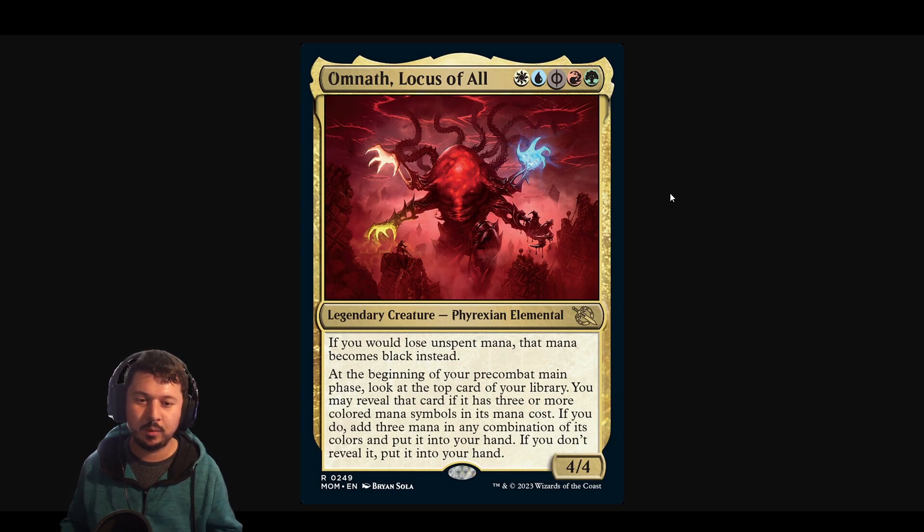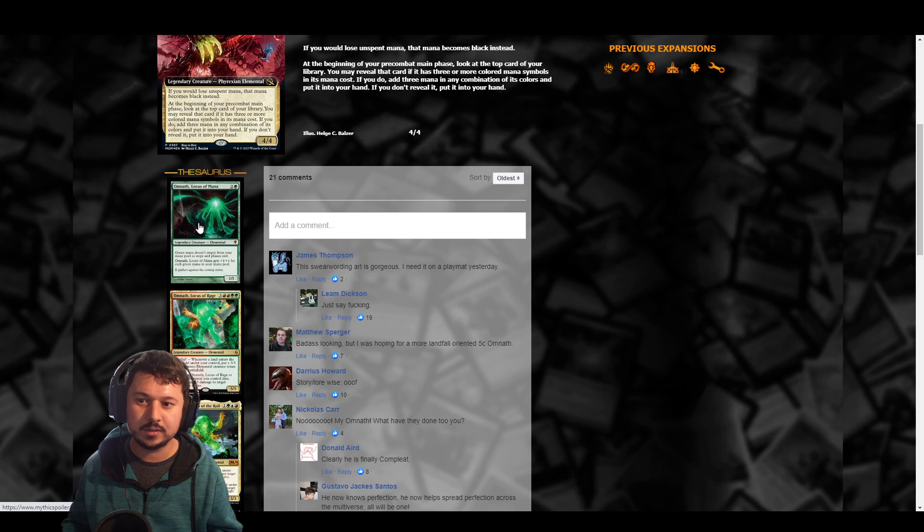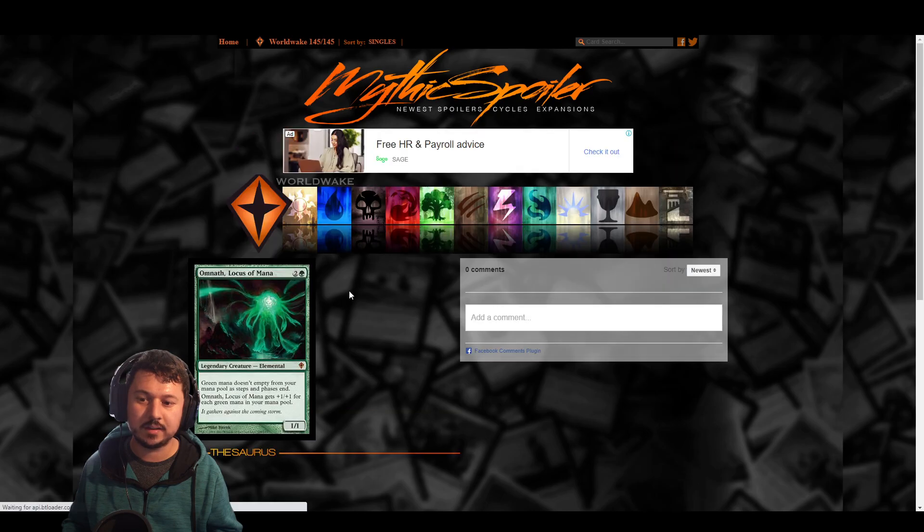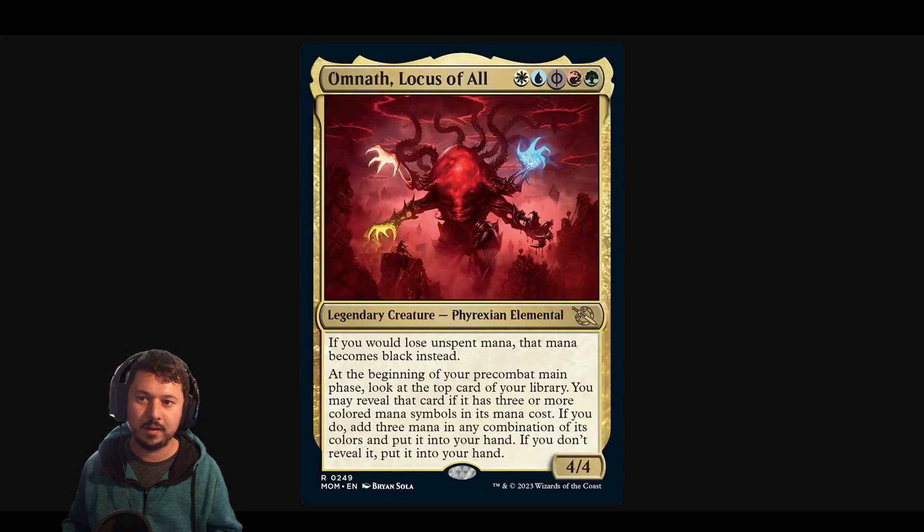Something to also note is that if you would lose unspent mana, that mana becomes black. So if you tap all your lands for five mana and the turn ends, it instead becomes black mana. This is similar to Omnath, Locus of Mana, which had the same effect where you wouldn't lose mana as phases and steps end, and Omnath would get plus one plus one for each green mana. But in this version it becomes black mana.